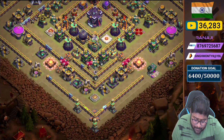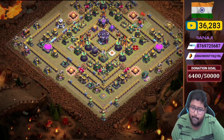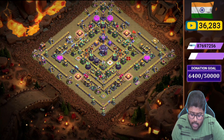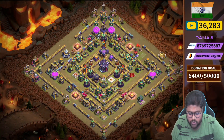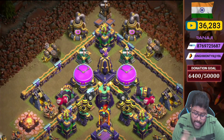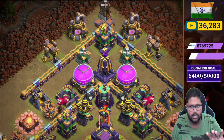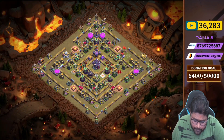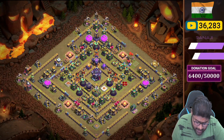The tornado placement is definitely baiting a lot of time against a battle blimp. If an opponent deploys a battle blimp from that side, it's definitely going to get baited by the tornado. With the two black mines, it's giving too much damage on the battle blimp. Opponents won't start from the 12 o'clock side because the monolith has quite high hit point damage on troops, so it works well.